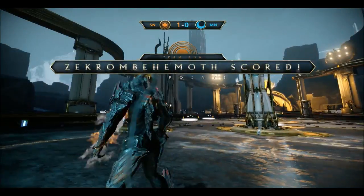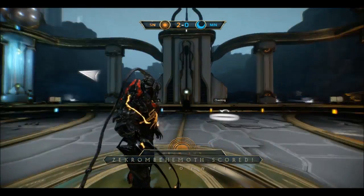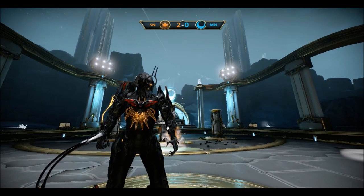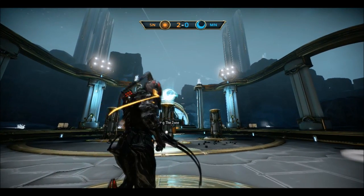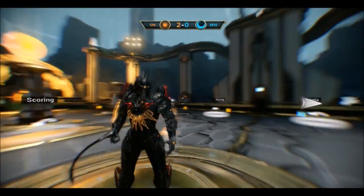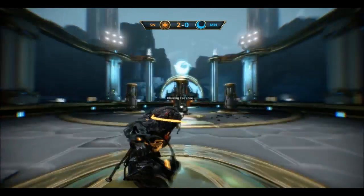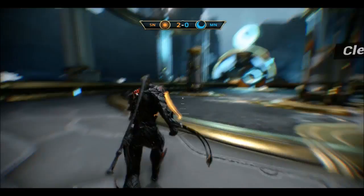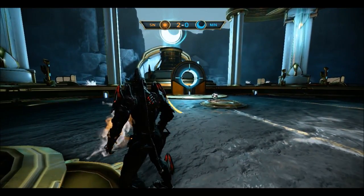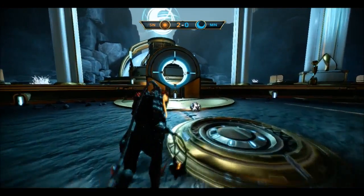After showing you Lunaro, I want to show you something awesome that came with the update. You get the arcata — it goes to conclave — and there is a skin for it. When you check, it's ranked, so as you level up it will also level up, similar to Simaris's scanner.